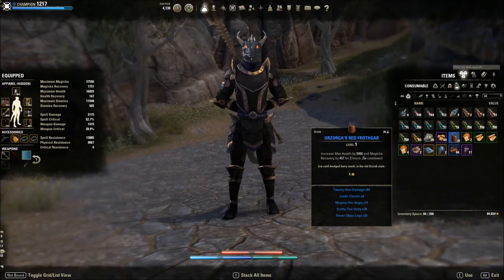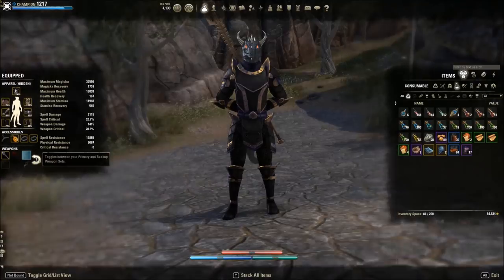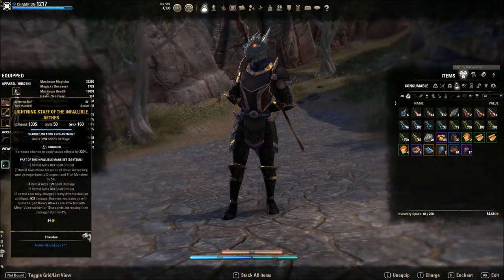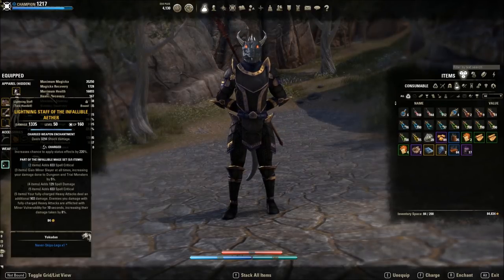You should be fine because you really want to be applying fully charged heavy attacks, which give you tons and tons of resources back. Keep that up every 10 seconds. The damage with Combat Prayer, Shock, and Off Balance will make your team skyrocket — they're going to be nuking stuff.